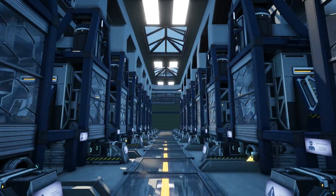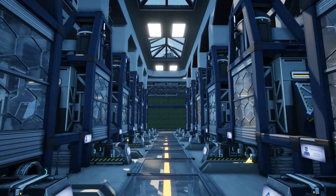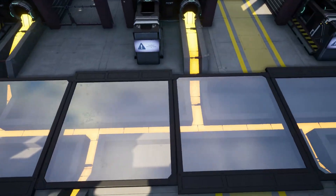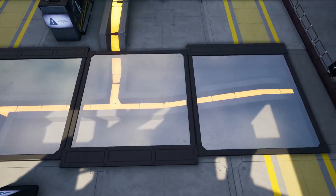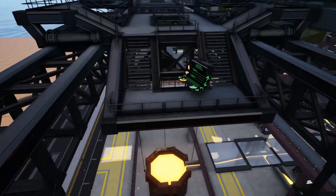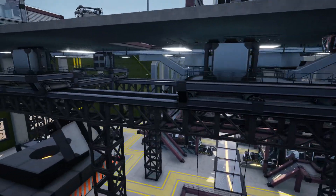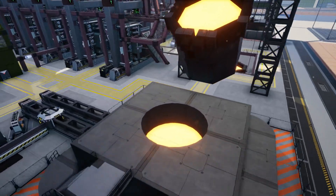Third, protective barriers, lighting, and signage have been placed anywhere a Pioneer may need to go during construction or maintenance. The river of molten metal is absolutely not compliant with the Terran United States Occupational Safety and Health Administration requirements, but it's so cool that it got a pass. Fourth, to move the multi-ton crucible, gantries have been installed near the ceiling to lift and pour the molten metal into molds which will output the ingots as they cool.